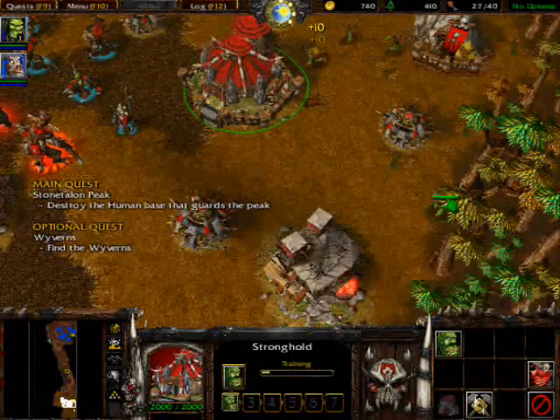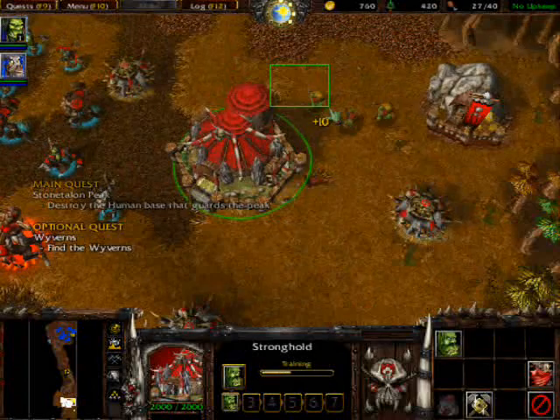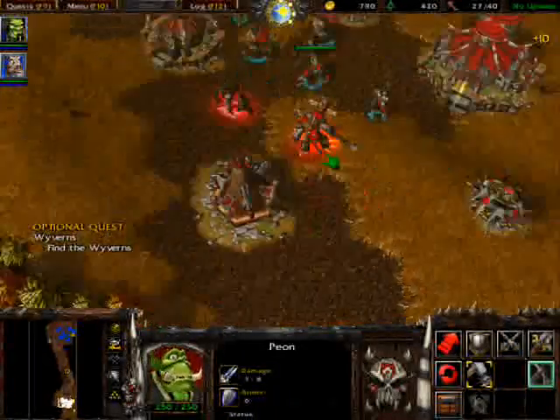First things first, let's build a couple of peons. We'll get one on each task here. We have a pretty good amount of gold at the beginning of this map.